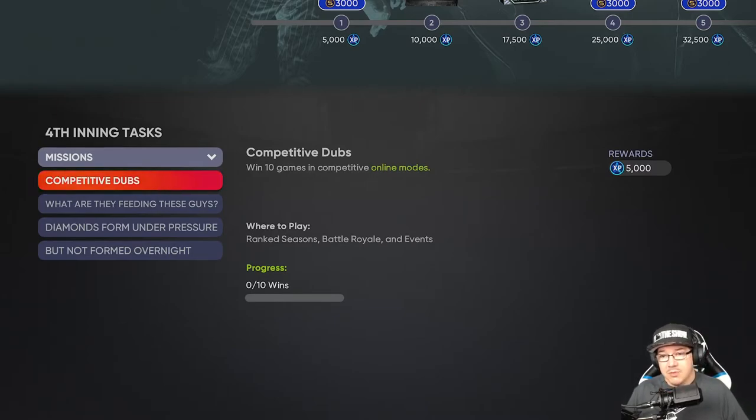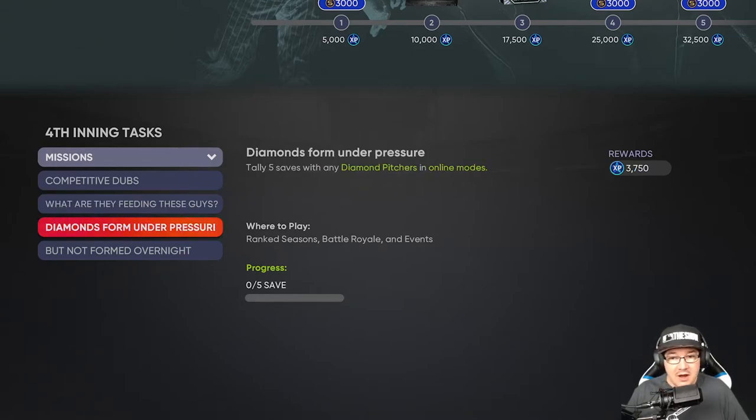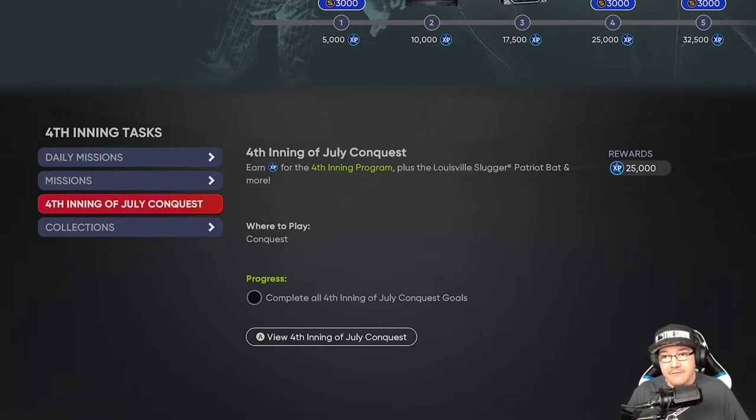Looking at the inning tasks: win 10 competitive games in ranked seasons, Border Battle, Battle Royale, or events and get 5,000 XP. Tally 20 hits with prospects for another 5,000 XP. Get five saves with diamond pitchers for almost 4,000 XP. Strikeouts with diamond pitchers is another almost 4,000. Knock all these out and you're looking at just under 20,000 XP — easy. The next easiest is the conquest map, which I'll probably knock out first.